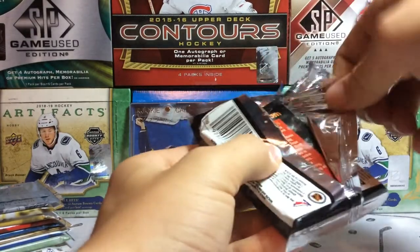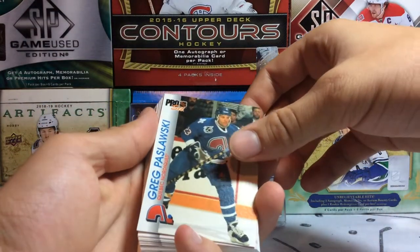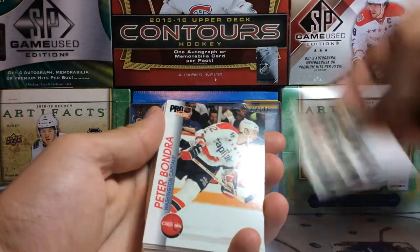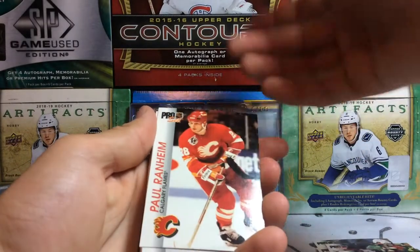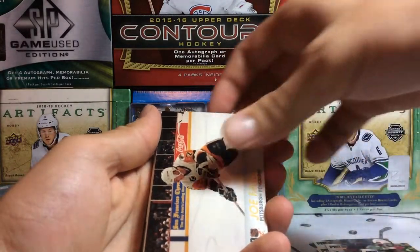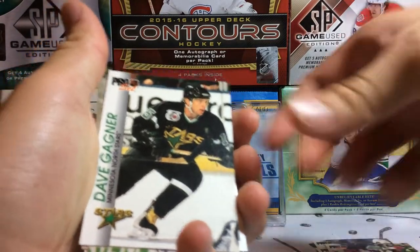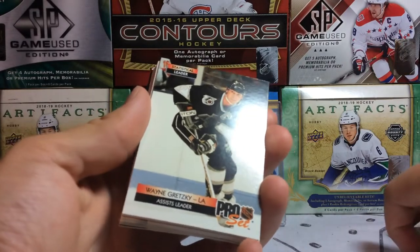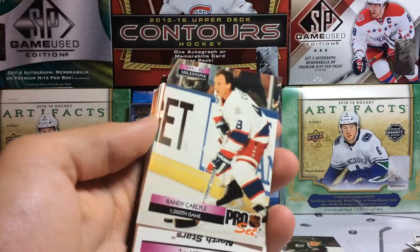Pro Set 92-93. We've got Greg Paslavsky, Benoit Hogue, Kevin Todd, Jeff Sanderson, Peter Bondra, Steve Smith, Steve Yzerman, Paul Ranheim, Bob Probert, Joe Mullen. Cards are backwards here — there we go. We've got Dave Garnier, Andrew McBain, Wayne Gretzky statistical leaders card — I'll keep this one as a minor hit. We got Randy Carlisle milestones — 1,000th game. He's now a coach, last I checked.